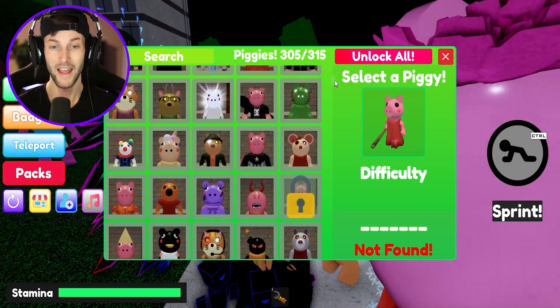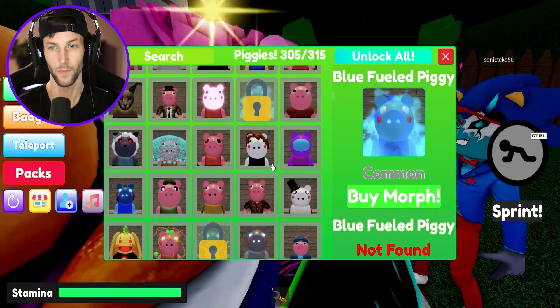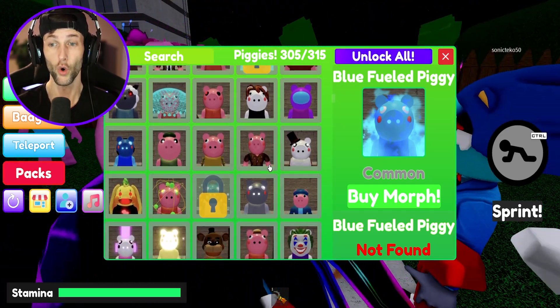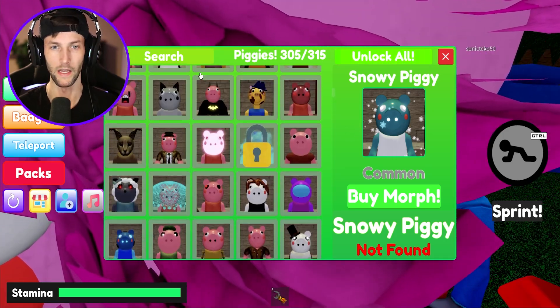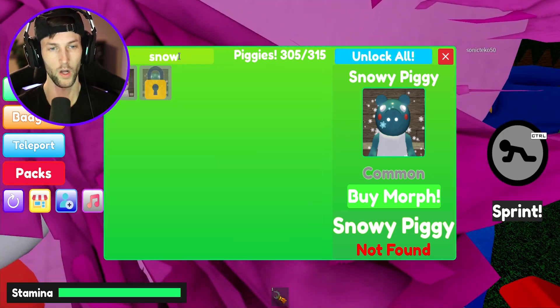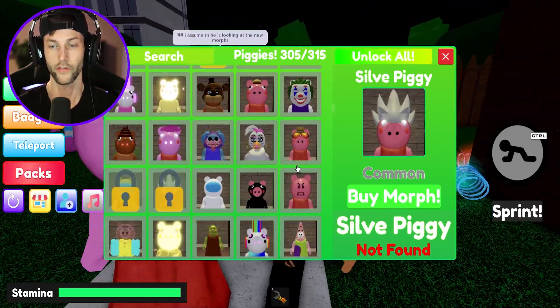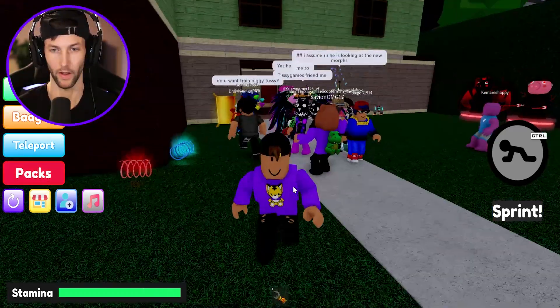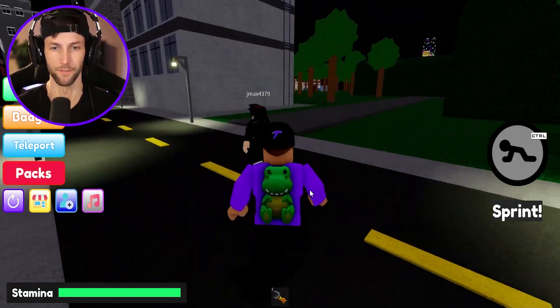So it looks like we have 10 new ones. I'm just gonna check out a few at the top here. Blue Fueled Piggy. We have a Snow Piggy — wait, don't we already have a Snow one? Oh, we have Snowman. And this one — oh it's Silver from Sonic, Silver the Hedgehog. We gotta find all of them. Let's get looking.